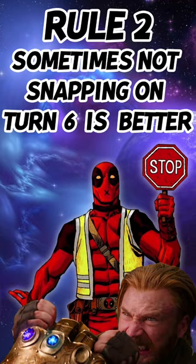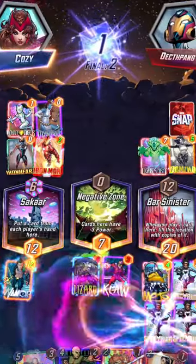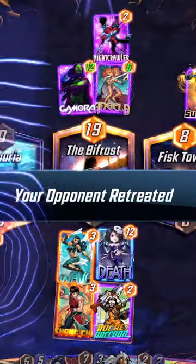Rule 2. Hear me out — sometimes not snapping on turn 6 is the best option. You want to give your opponent a fighting chance, and if you know you're going to win, then if you snap, they're just going to retreat. But if you stay, you'll get 2 cubes instead of 1.